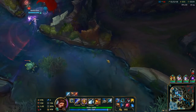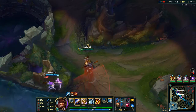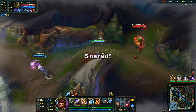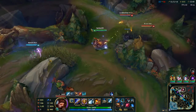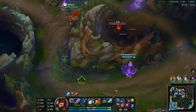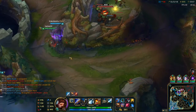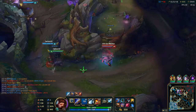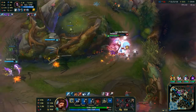Let's see if we can set up for Baron, because Yorick's still dead for a minute. If we can even just live in this top part of the jungle looking for picks. Just use the clone to eat the damage — there's an Elise. If we can kill that. And she's dead.